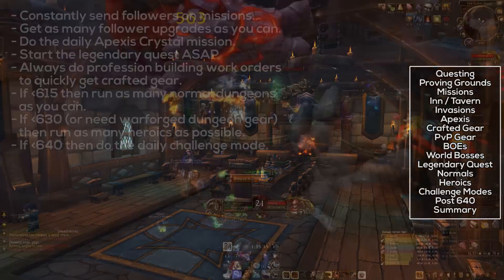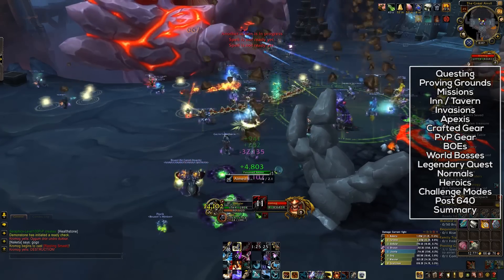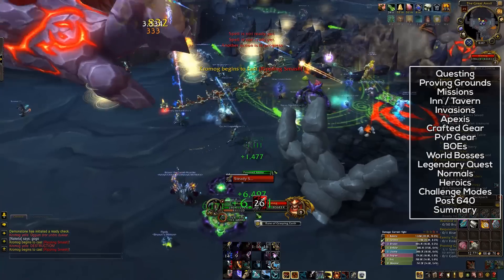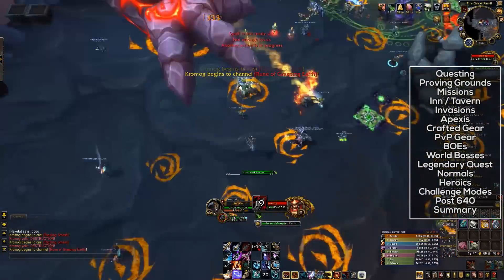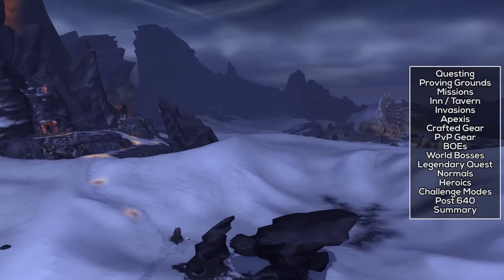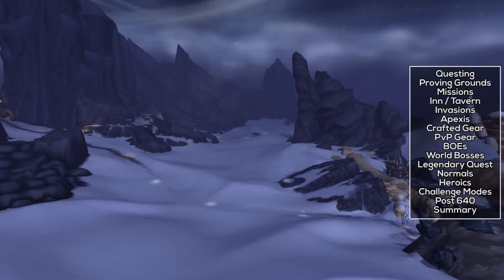Past item level 640, you'll want to raid at whatever level you can while still trying to get your crafted gear, Apexis crystal gear, and the stuff from your garrison. Raiding is certainly the quickest way to get gear in Warlords of Draenor post-item level 640. However, do bear in mind that if you don't raid, you'll still be able to get a rather high item level by paying attention to crafted gear, Apexis crystals, and the garrison missions. Also, remember that bonus rolls are still a thing — you can get one of your three bonus roll tokens per week from the Dwarven Bunker or War Mill, and the other two are obtained from repeatable quests from a NPC in the Horde or Alliance Ashran Faction City.